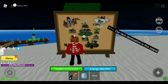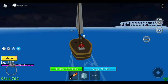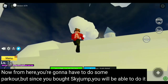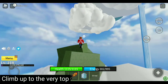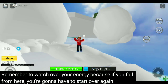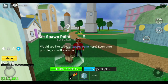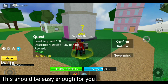Our next destination is this island. From here you're going to have to do some parkour, but since you bought sky jump you will be able to do it. Climb up to the very top, and remember to watch your energy because if you fall you'll have to start over again. Always remember to set your spawn point. The first quest requires you to be level 150, which should be easy enough.